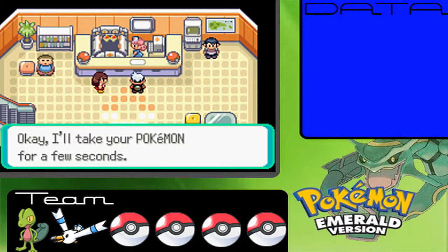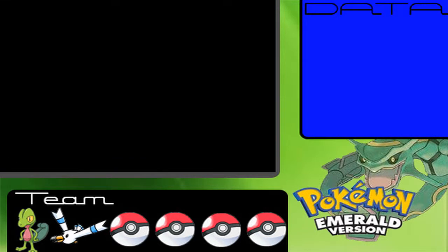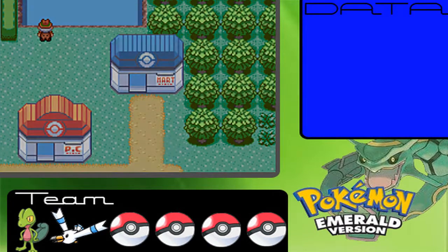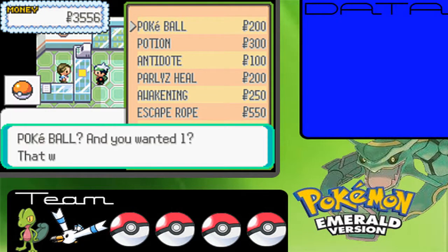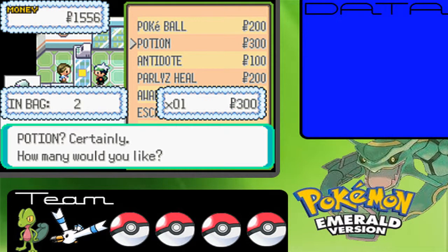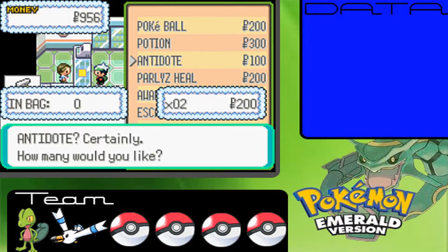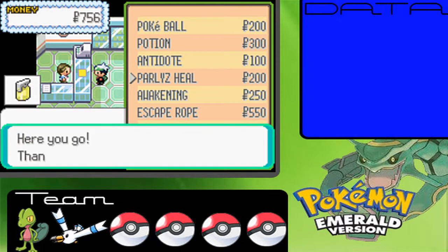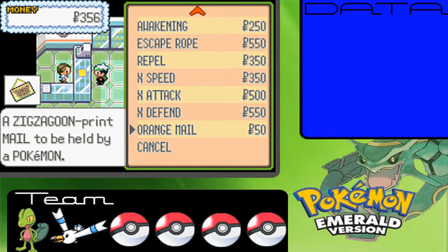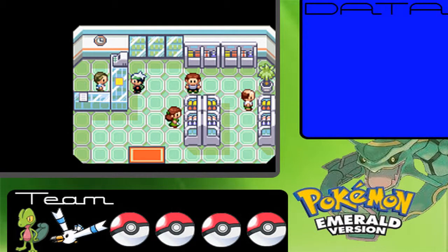I hate how they say 'we hope to see you again' at the Pokemon Center. I buy ten Pokeballs and get a free Premier Ball. I also pick up two potions, two antidotes, and two paralysis heals. I could afford a Repel but one Repel doesn't really do anything.